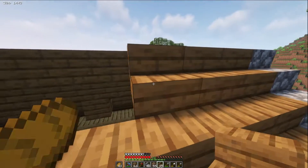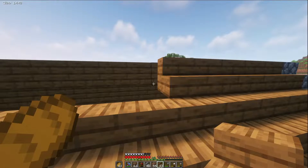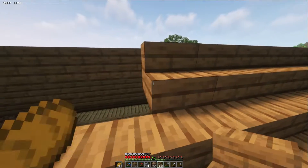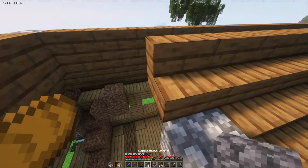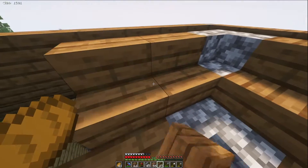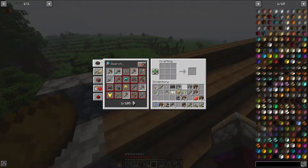I think we'll have just enough stairs to finish this guy up. I'll need to make a bunch of slabs — probably cobblestone slabs at the top. I think that would look a little bit better than spruce slabs. I might actually have slabs somewhere, but for the time being I'm just gonna do this.